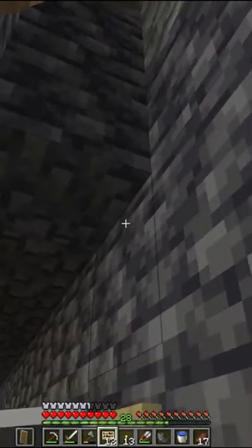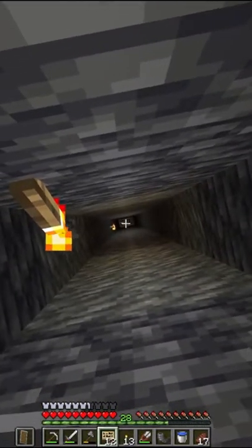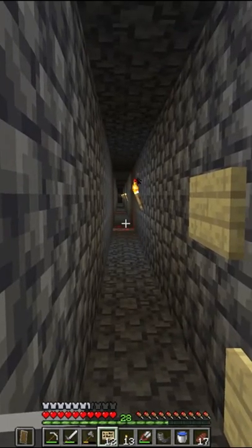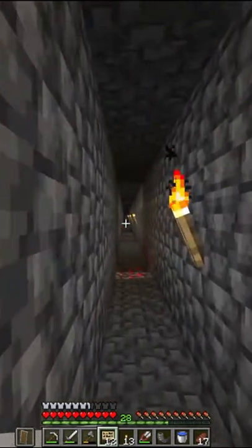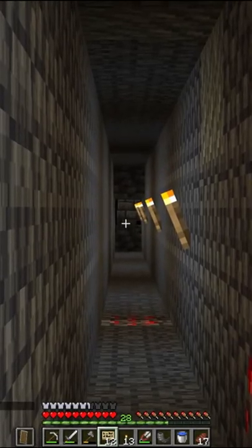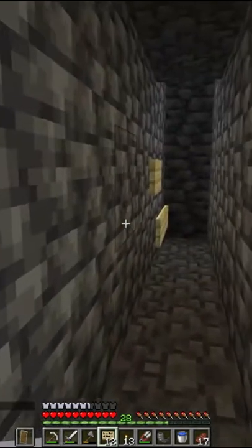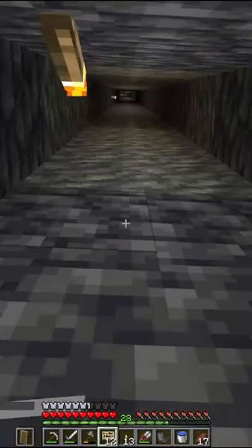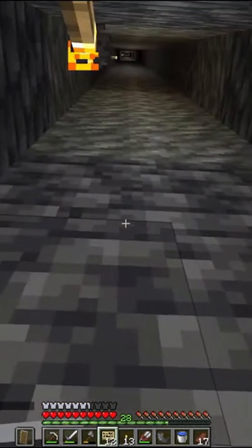This is where the Wardens are going to get lifted up to the surface by Scar's base. The idea is they're going to get pushed from there all the way down this tunnel into that area, and go up a water shaft that's going to take them up to the surface, because Wardens can swim up water even if it's not water sources.